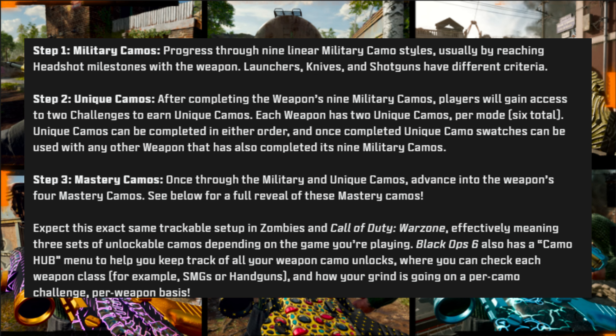We have step one, which is military camos. Step two is unique camos. And step three is mastery camos. For step one, you progress through nine linear military camo styles, usually by reaching headshot milestones with weapons, launchers, knives — the typical stuff. For unique camos, after completing a weapon's nine military camos, players gain access to two challenges that earn unique camos, which you can complete in any order. Once that's done, you unlock the mastery camos.